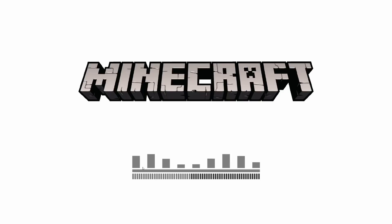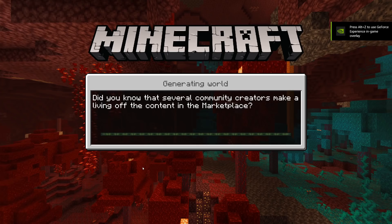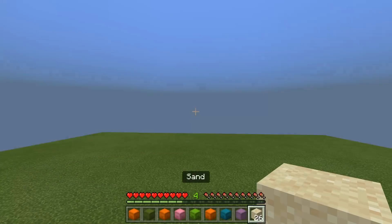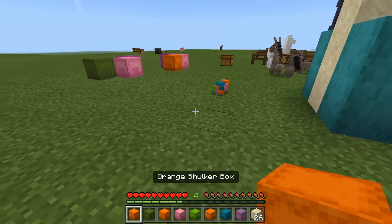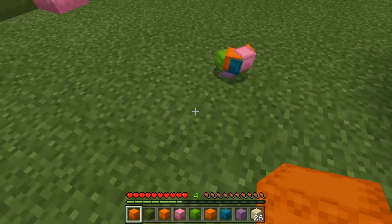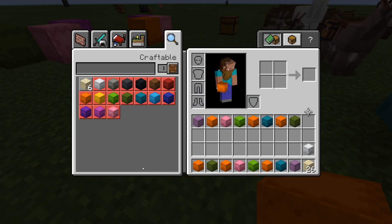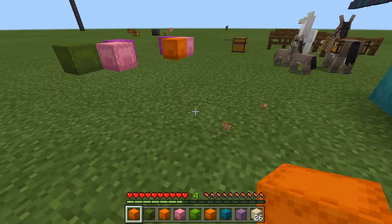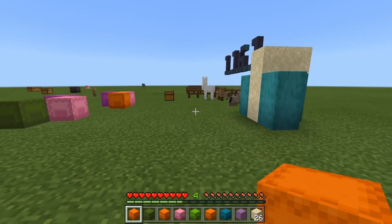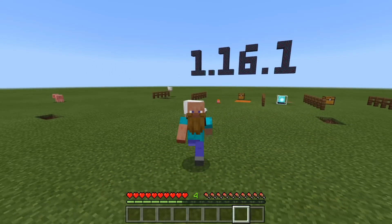Now simply throw out all your items, including the white shulker box, and then Alt+F4 to close the application. Reopen the application, go back to that world, and you should have the items in your inventory and the items on the floor. I find this one very reliable — I've never had my items taken from me with this method. The white one didn't appear in the duplication, but it also wasn't taken away, which is consistent with the donkey glitch behavior.